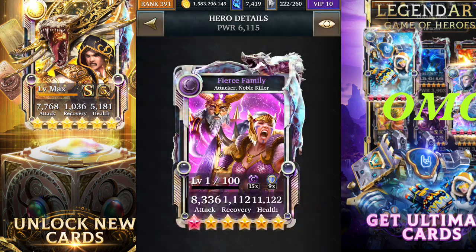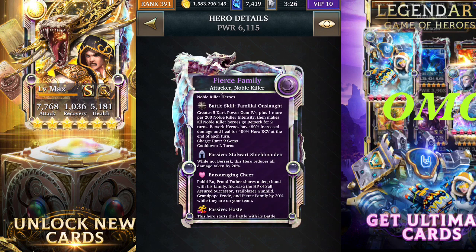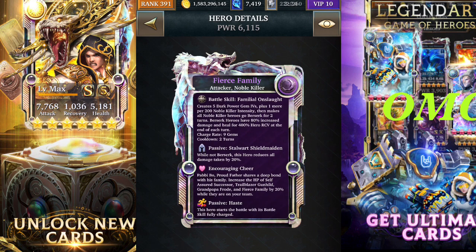First up is the ultimate form, which is Fierce Family, and the deck is a noble killer deck. The event up next is a commander event. The battle skill for the Fierce Family will create five dark podium fours, plus one additional for every 200 noble killer intensity. Then it will make all noble killer heroes go berserk for two turns. Berserk heroes have 80% increased damage, and then they will heal for 400% of hero recovery at the end of each turn. So after you activate the battle skill, you swap your gems; when the turn ends, you'll heal for 400% of hero recovery.